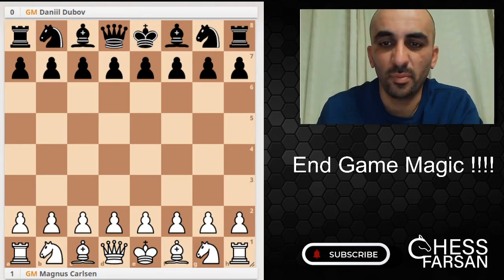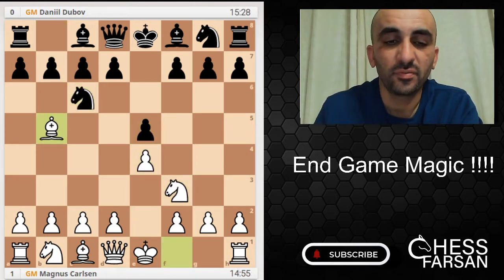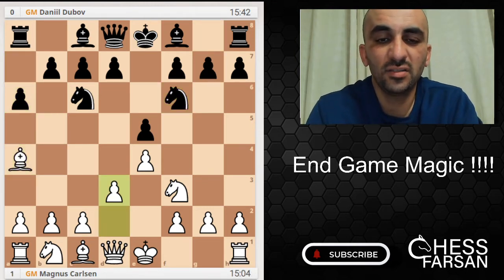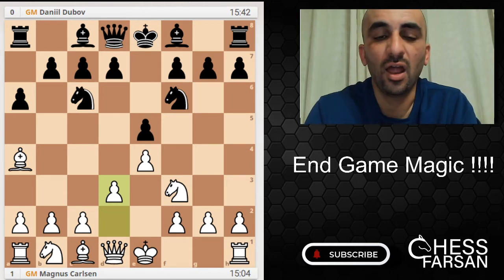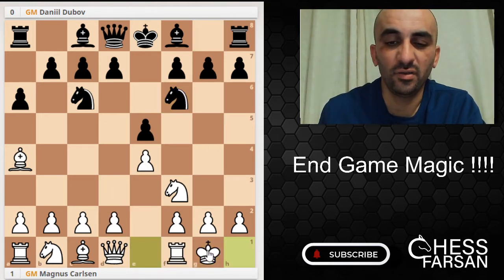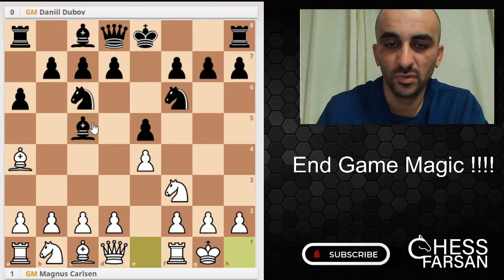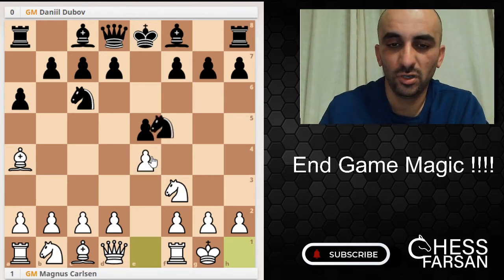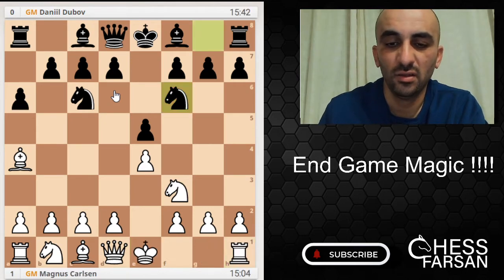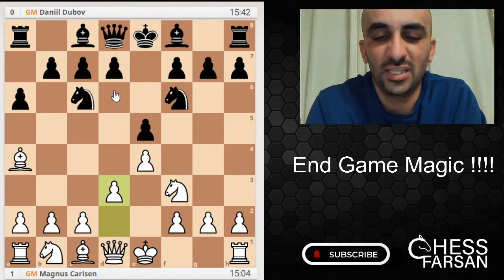It's from the Spanish opening. So Magnus starts with e4, e5, Nf3, Nc6, Bb5, a6, Ba4, Nf6, and now d3. Clearly Magnus doesn't want to deal with theory too much, so d3 just skips a lot of theory. If you castle, which is the main line, he has to face Be7, or Bc5, or even Ne4, or d6 — many many moves. So he basically decided to skip all of that and went directly to d3.